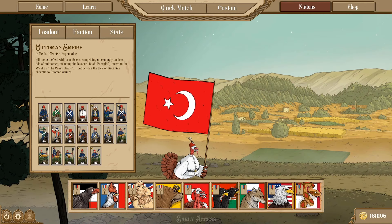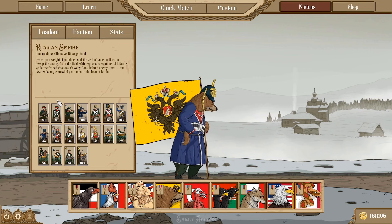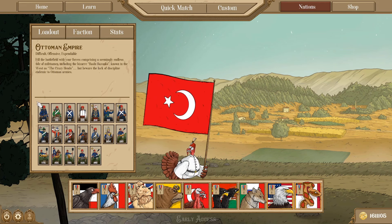The next nation we'll move on to are the Ottomans, and the Ottomans are an even cheaper option than the Russians. They are difficult, offensive, and expendable. So while the Russians may have been considered more intermediate because you can sustain some losses, the Ottomans are actually a little more difficult because you're going to sustain a lot of losses. And that might stack up so high that your whole force kind of falls apart before you have a chance to really engage the enemy. Unlike the Russians — instead of being disorganized among all their troops — all of their troops are easily broken. That's the trait they receive, which means that for any turn that they're at zero cohesion, whether away from the enemy or close to the enemy in offensive action, they just take an extra HP loss.